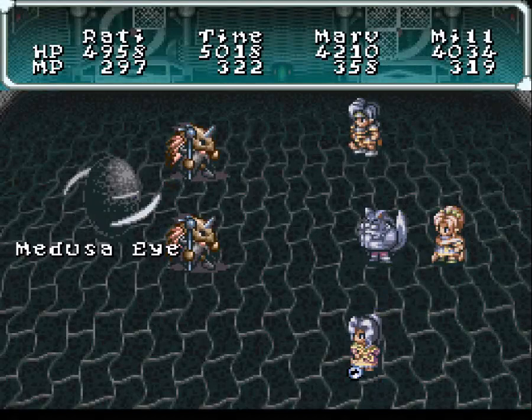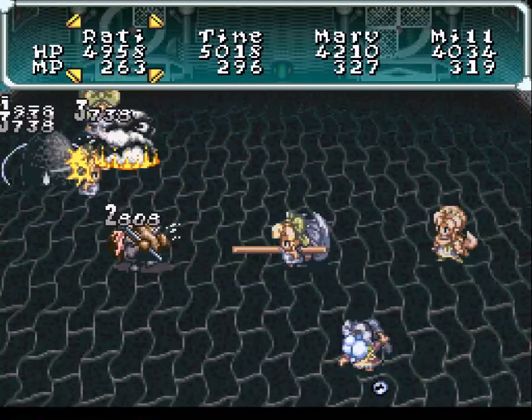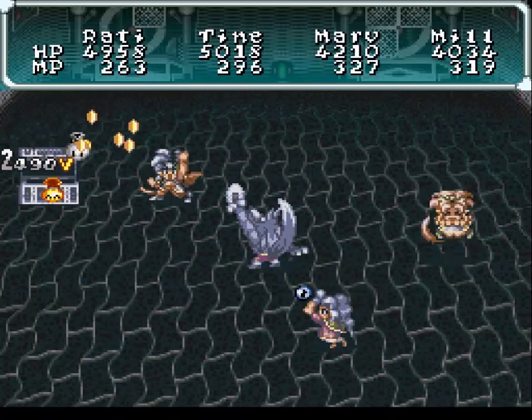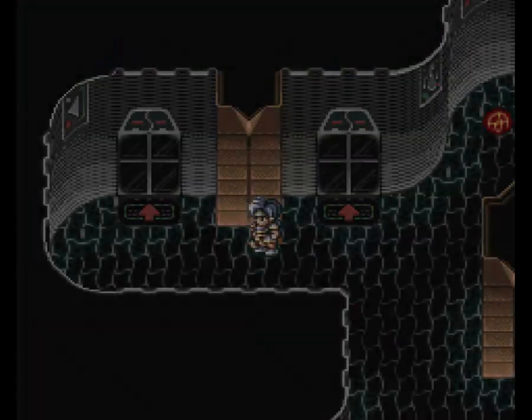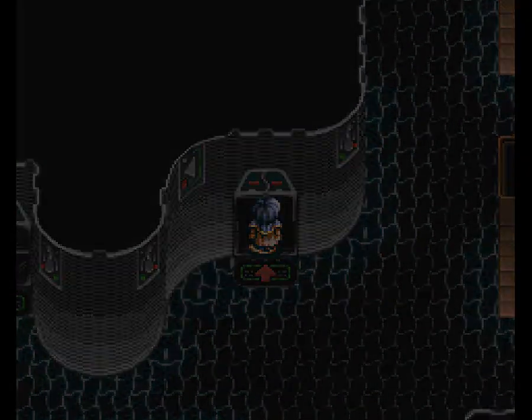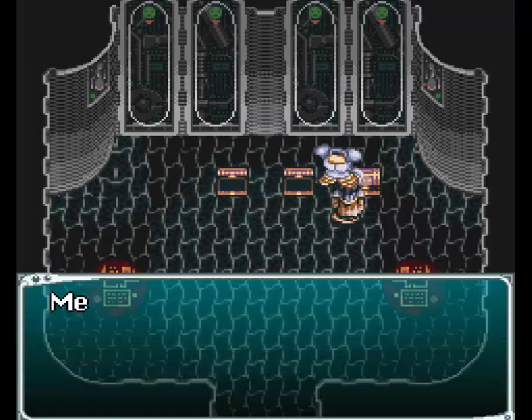Heading this way will lead us back to the save point at the beginning of the dungeon — it's the path I passed up. This one over here leads to the bottom of that room I was in. Now that guy, the black spinning eyeball — he can petrify, I think. I'm not 100% sure, but you will notice that we get a lot of experience. Now we need to take this door, which just leads to some more generic treasure. Elven Cap, another Reflex Armor, and Meteor Swarm.